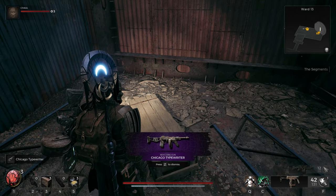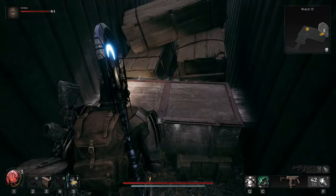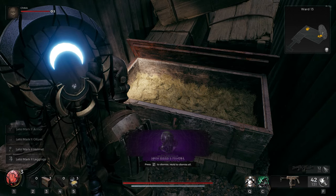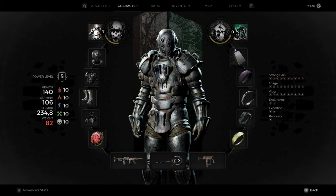The Chicago Typewriter and the Leto Mark II armor set are hidden items in Remnant 2. To get them, you will need to progress through the main campaign until you reach the Labyrinth and confront the Keeper, where you will get the Biome Portal Key.